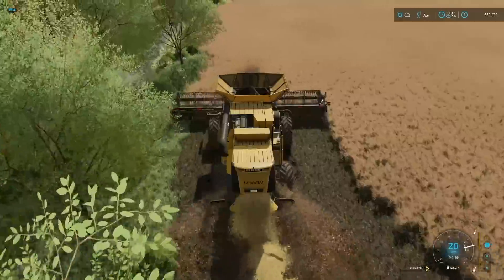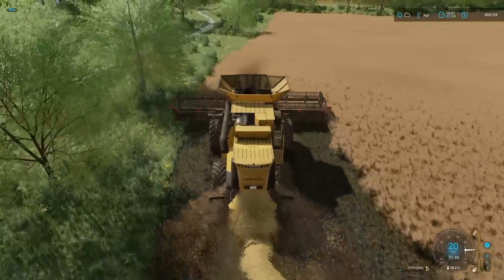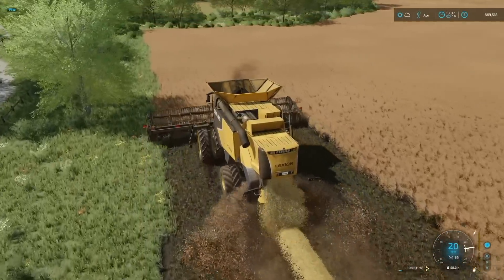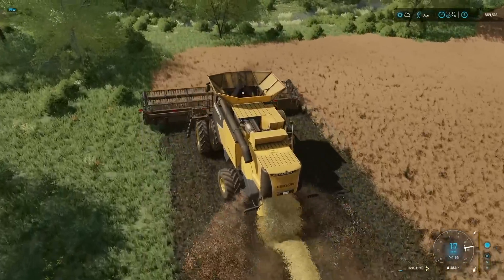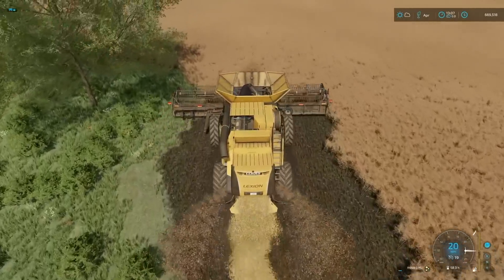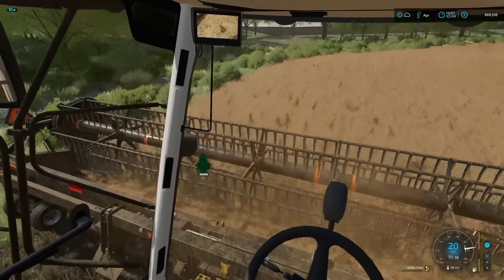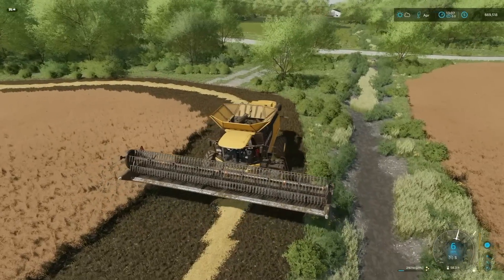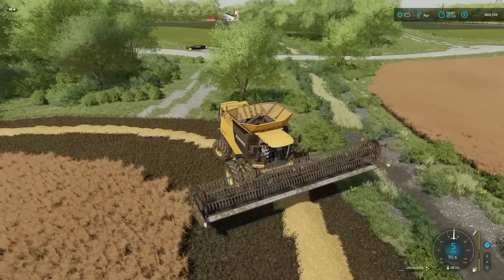We've got to do it all ourselves, but so far so good. We're actually getting a lot of canola off of this field — about halfway done with the first pass and we're already up to 11,500 liters. I think we're going to get a bunch off of this field, a whole lot more than I was expecting. It's the big field as well so we're going to be doing a lot of it this episode. The headland is done and we've got 21,000 liters of canola.